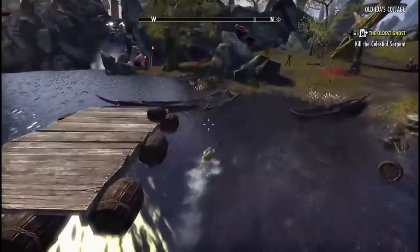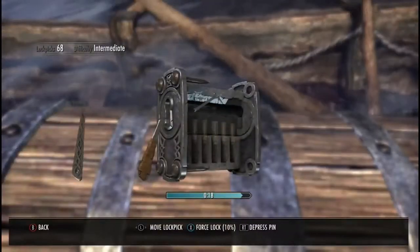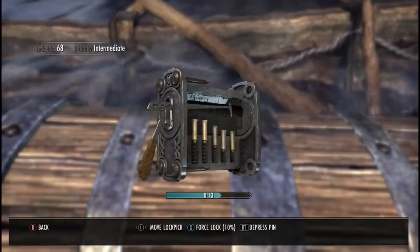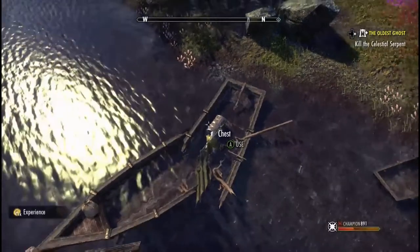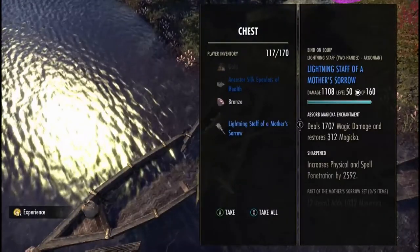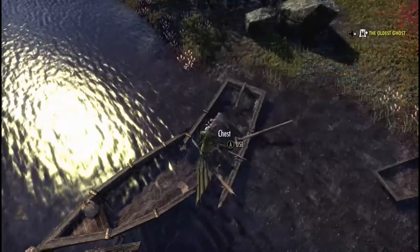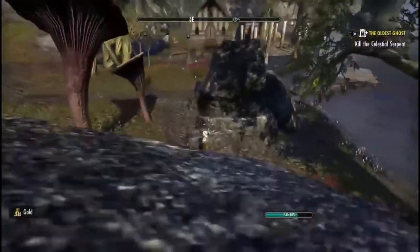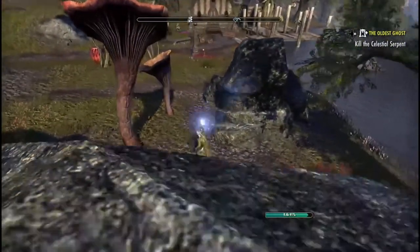If you don't want to fight these zombies, just jump in the water to get away from them — it might get you a few worms if you fight them. Inside of this boat there's a spawn point. I missed this one a few times on my route, so just keep an eye out. Lightning Staff, Mother's Sorrow, Sharpened — that's what we're looking for right there, that's what we want. Look around — I'm not saying these are the only chests on this route; there can be more that have just been looted.